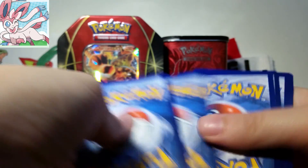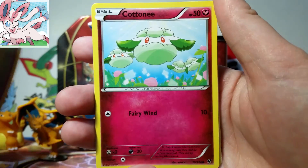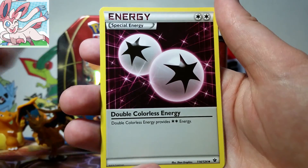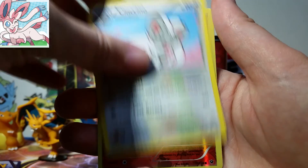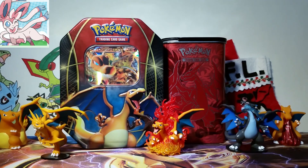Alright, so last Mega Alakazam pack in this chapter. I think it's been excellent. So we have a Mincino, Spoink, Koffing, Cottonee, Larvitar, Dome Fossil Kabuto, Double Colorless Energy, Cinccino, Fennekin Reverse, and then our Rare is a Marowak. So I think this is an excellent first chapter. Let's go on to the second one.